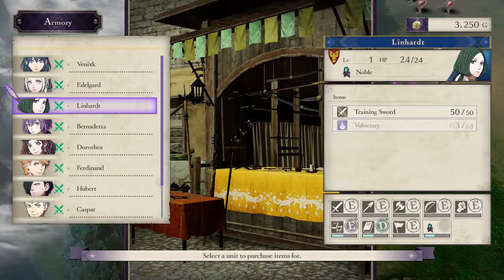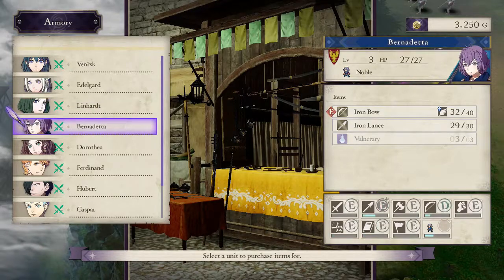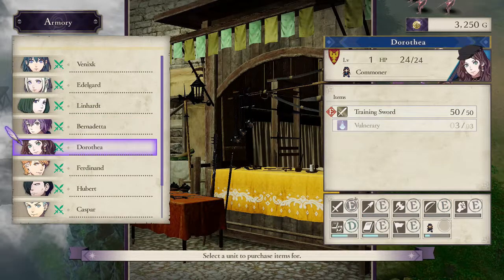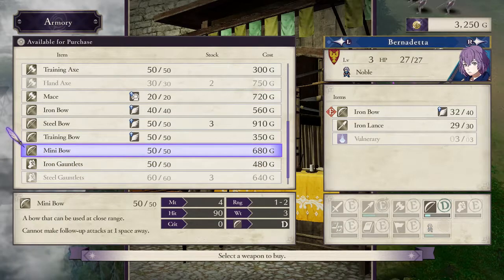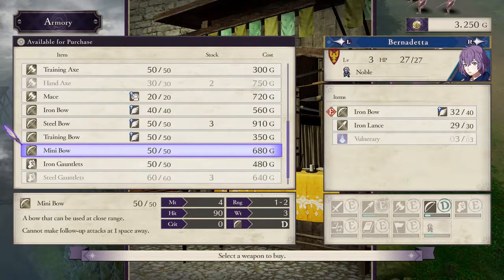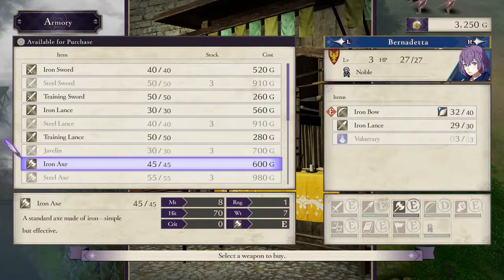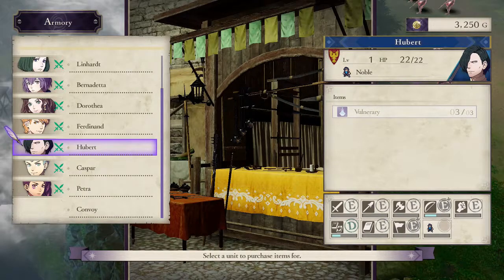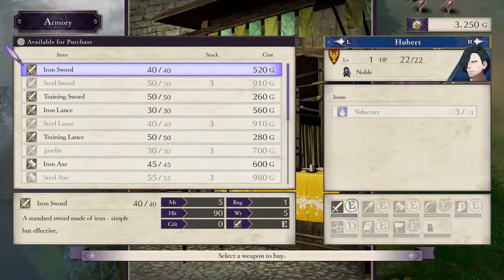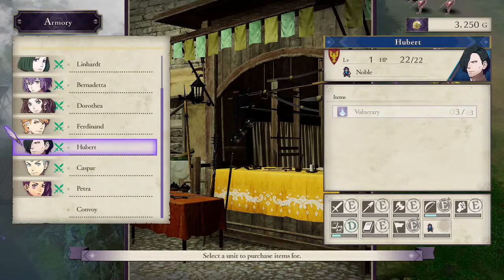Lionheart, you are pretty good. I'll give you a shield at some point. You can't equip the Javelin yet — we'll work on that, don't worry. Minibo can attack in melee range, that's interesting, but can't make follow-up attacks. My other units really need — I suppose these guys should have some weapons on them because they'll actually be in combat. For example, you need a bow.